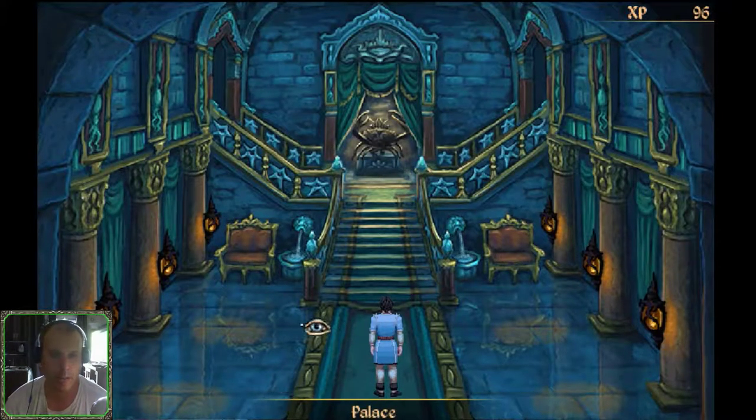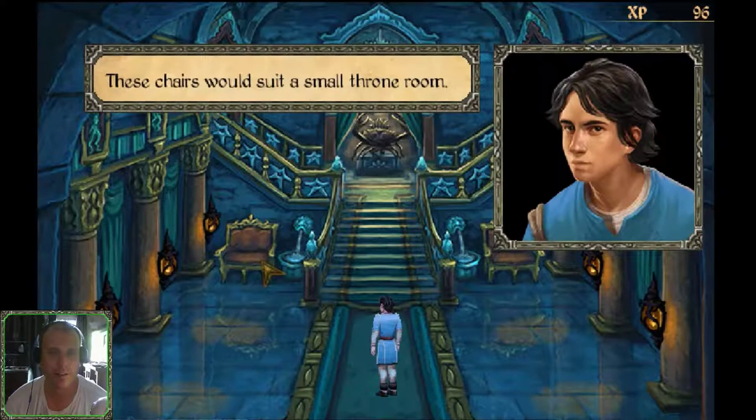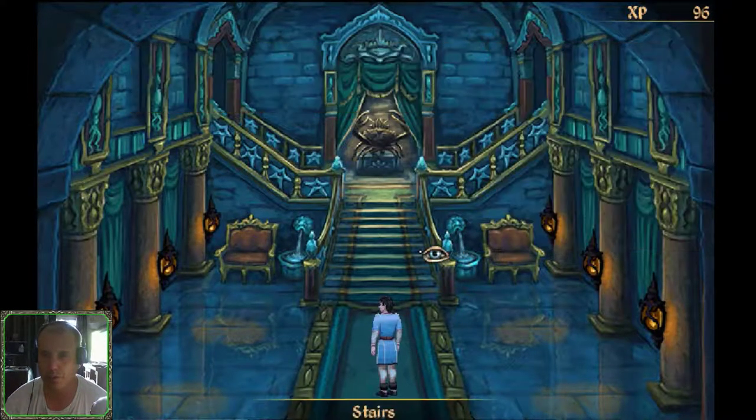Used to be a dangerous crab, now it's just furnishings. The palace entrance hall is alluring — or is that 'luring'? These chairs would suit a small throne room. Rows of identical, immaculate banners — very beautiful place, very beautiful indeed.